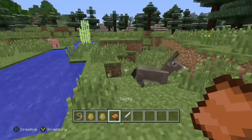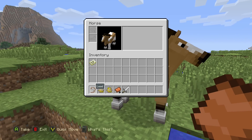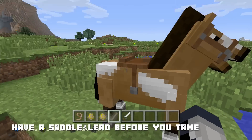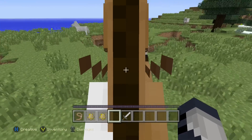And that's all there is to it. Now the next step is just to put the saddle on top so you can obviously steer the horse or donkey or mule, whatever you're trying to do. Make sure you have a saddle and make sure you have a lead, so when you do have it tamed, the horse or donkey doesn't run away from you.